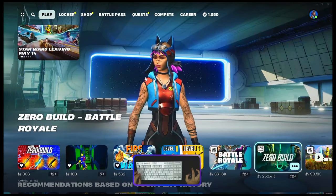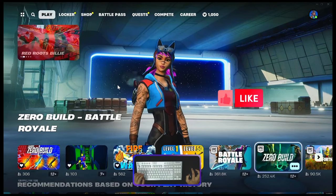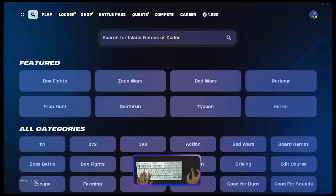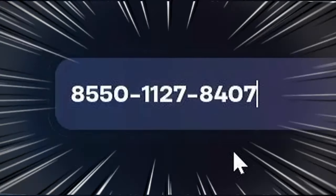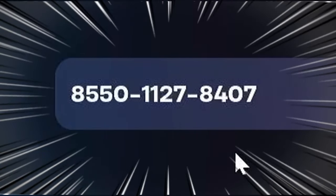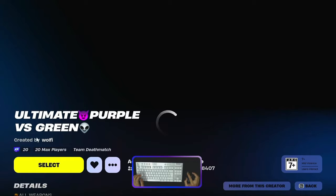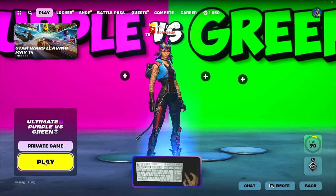Hello, what's up guys, welcome back. Before I share, thank you for clicking my video, I appreciate it. Today I will show you the update from Wolvie and the island code number is 5501-2784-07. That is the ultimate purple versus green. Make sure there is an XP icon here, make it favorite and let's play.